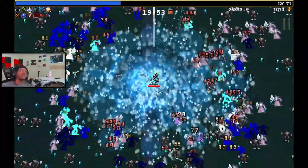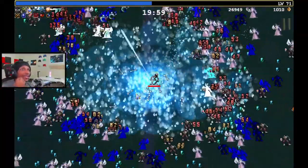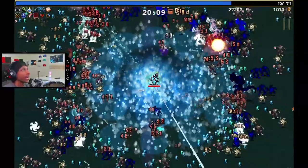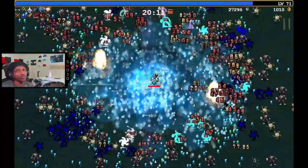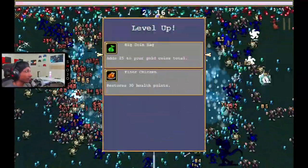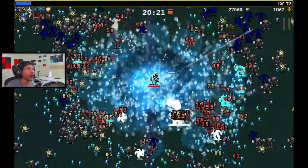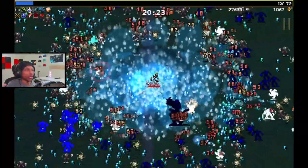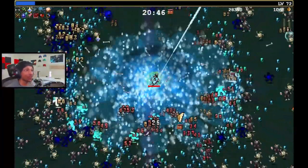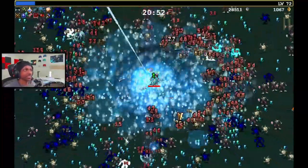With all items maxed out, the passives we're using are Empty Tome, Red Heart, Magnet, Area, Spellbinder, Bracer, and Mount — seven passives total. I usually run this build on the library map, so if you're not on the library map, you could sacrifice the Mount for Area. Area matters because we're running Labora and Garlic. A Mount was just picked up to fill the slot, but Area probably would have been a little better.